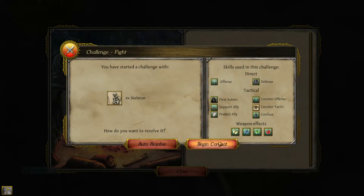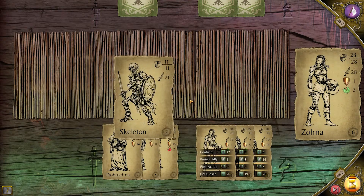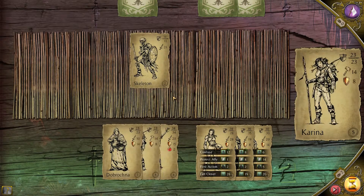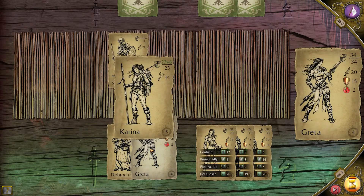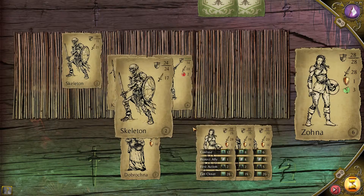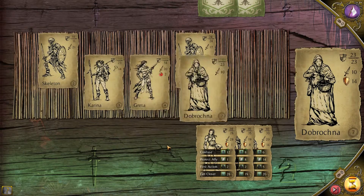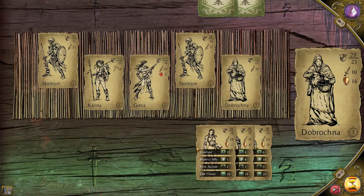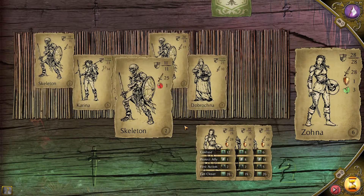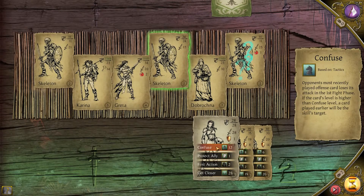Four skeletons — begin combat. It's our warrior party. There's a lot of skeletons. Let's just play Karina. Go Karina. Let's play Greta. I'm not worried about the skeletons because I just confuse them and then we all beat them. These are our lower attack guys though, so that gives me a slight worry.